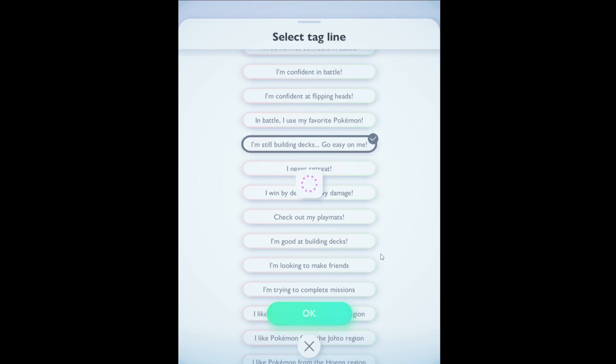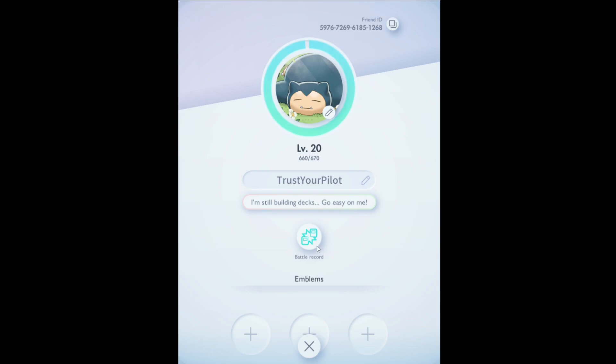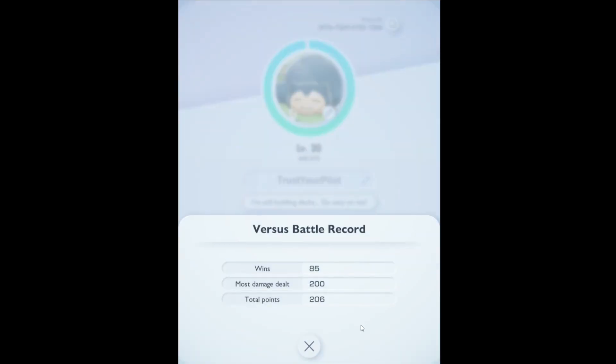On top of that, you can view your battle record, which tells you how many wins you have, the biggest amount of damage you've dealt in a single attack — the maximum in Pocket is 990 — and how many total prize points you've claimed from a battle.